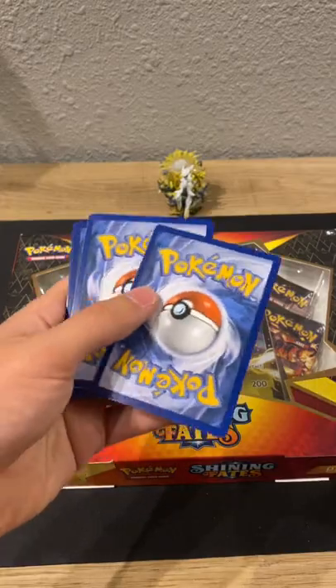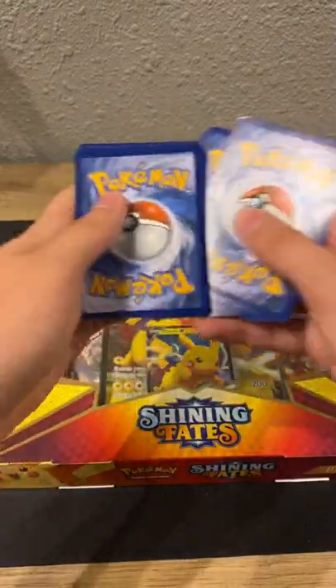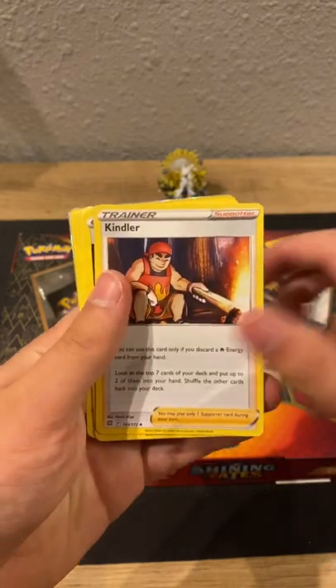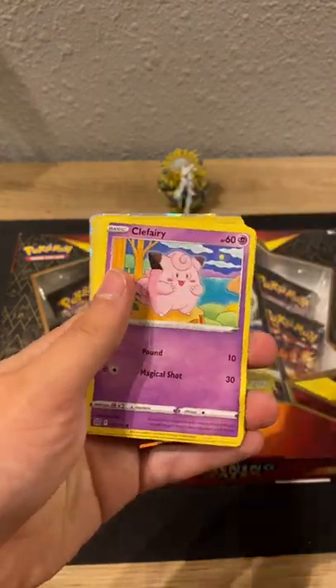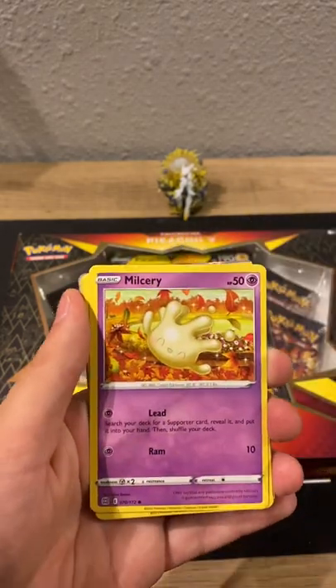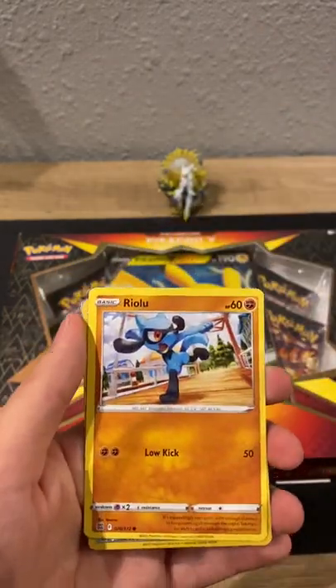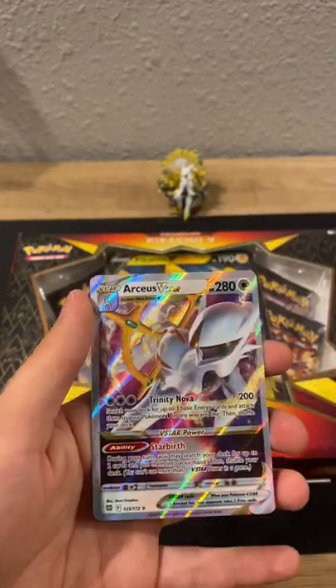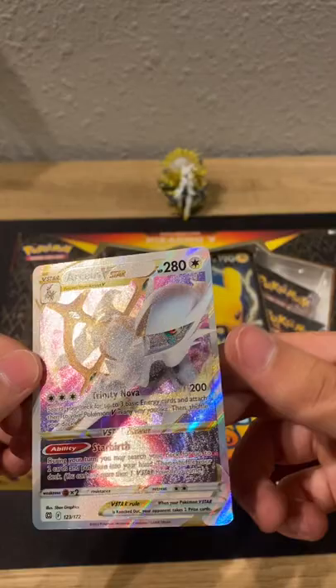Code card, one two three four. Energy, Piplup, Kindler, Double Turbo Energy, Faerie, Karablast, Milsury, Starly, Riolu, Cinccino, and the RCSVS Star.